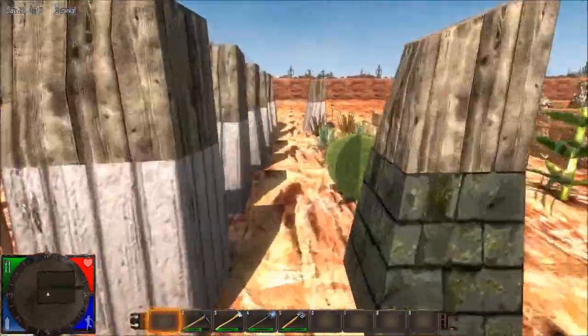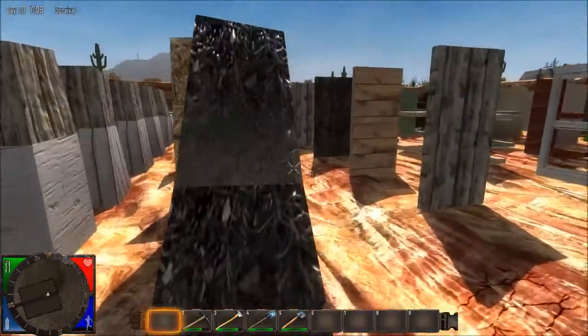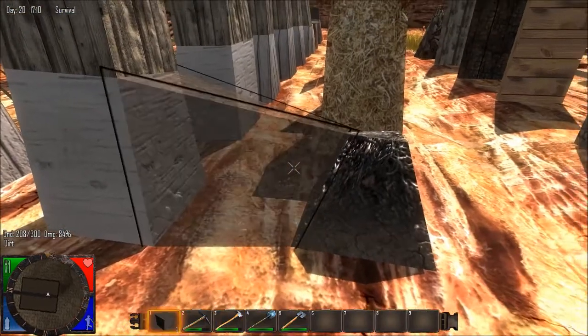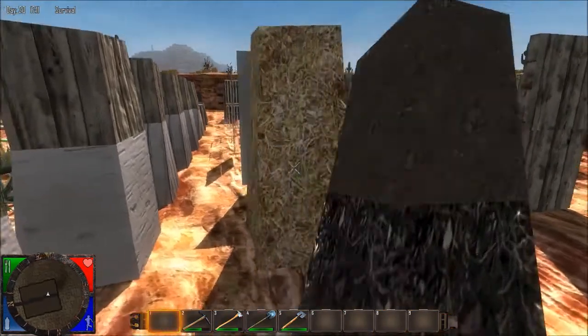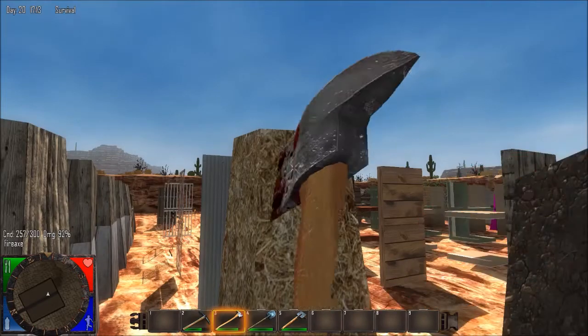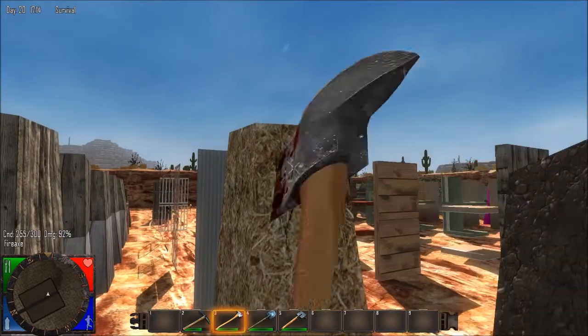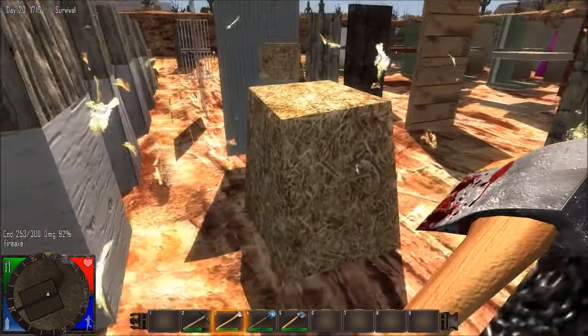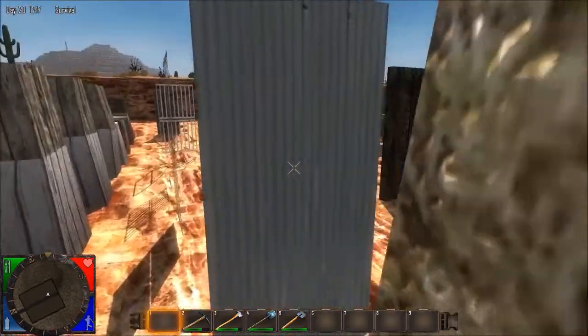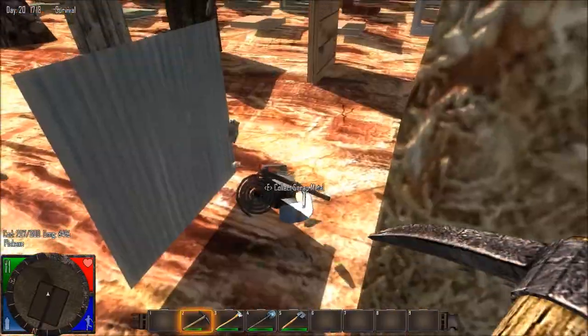I wish they would put that one and this one — Burnt Forest Ground — in the actual game, because it drives me nuts. This is Hay Bale, right? Yeah, and it drops what it is. This is Thin Corrugated Metal and it gives you scrap metal.